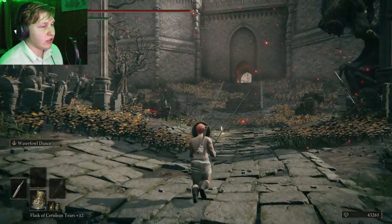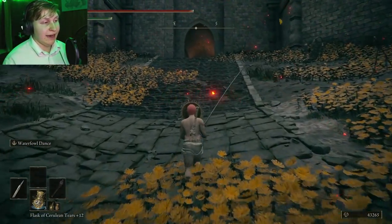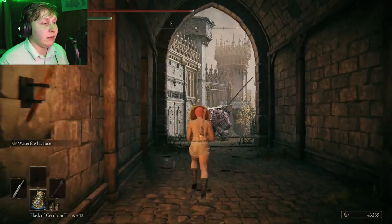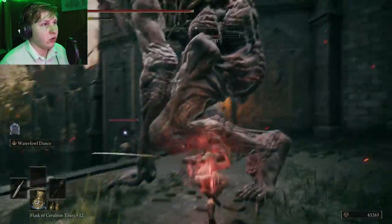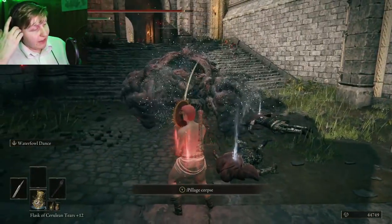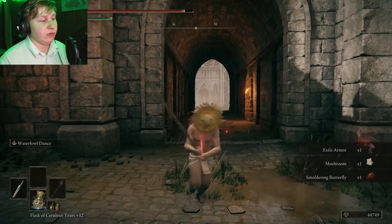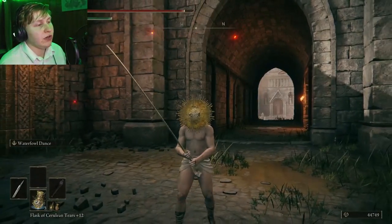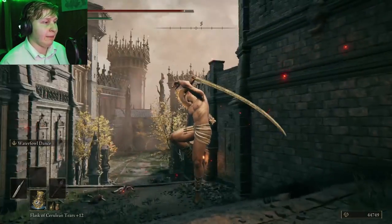It has large amounts of Dex scaling, which allows you to deal large amounts of damage with a Dex-based build. The Waterfall Dance art of war is able to deal large amounts of AoE, and I'm going to kill this giant in just a couple of hits with this art of war. It does have a small windup which is a bit unfortunate, but kind of negligible because you're going to be hitting so quickly. If you time it correctly, you're going to obliterate your opponent. During the animation, even with a tiny bit of poise, you're going to be able to ignore some enemy hits, and you can stack more poise to go through the entire animation uninterrupted.